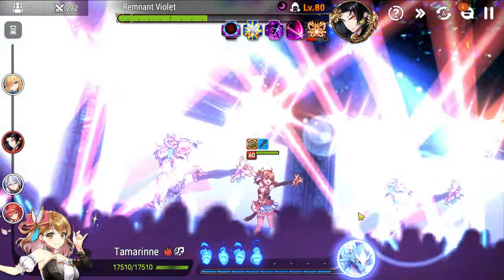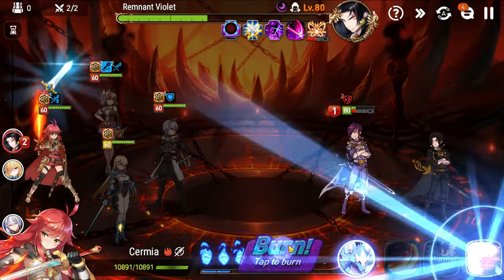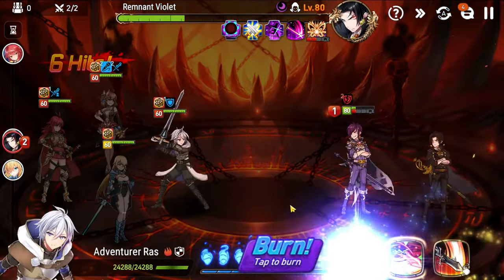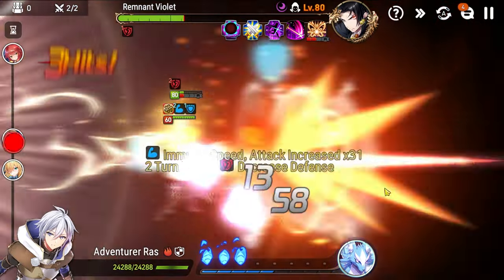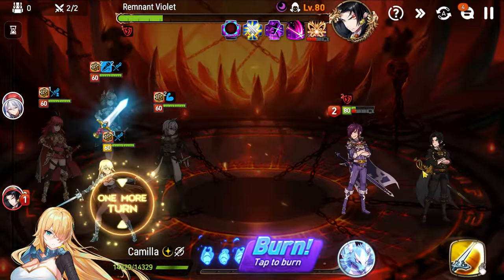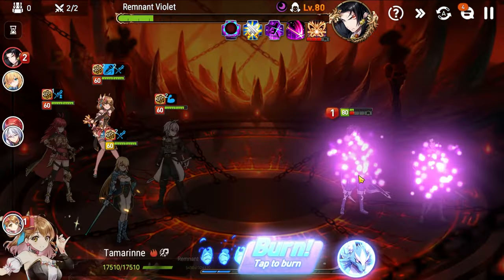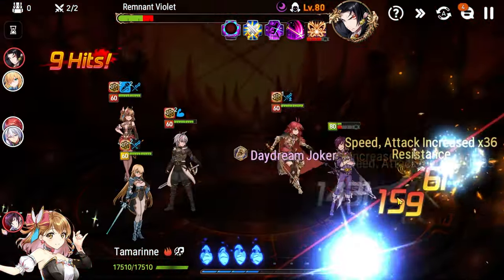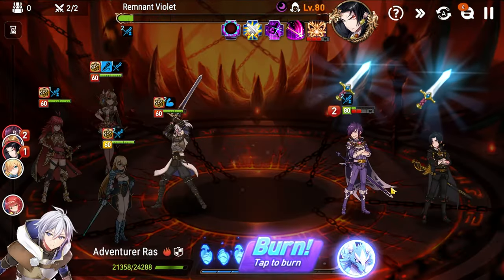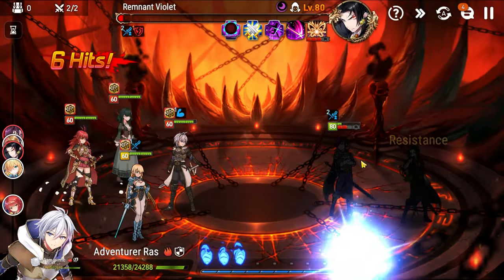We see the push-up, we have our buffs. Soul burn here with Raz — let's just rush down Remnant Violet at this point. Soul burn here. Finally get our attack buff on Camilla. Pull Sermia. Guaranteed duel on Sermia. Pull Sermia again with our soul burn — and there you go.